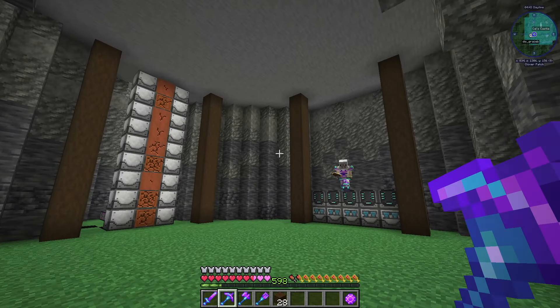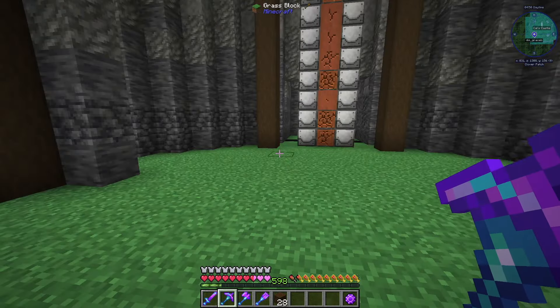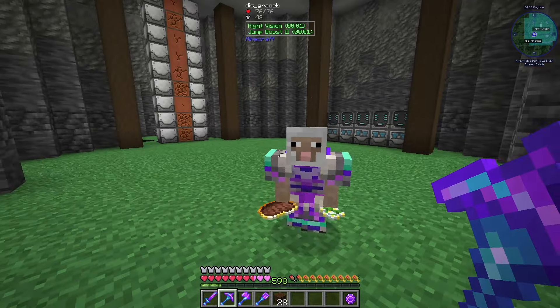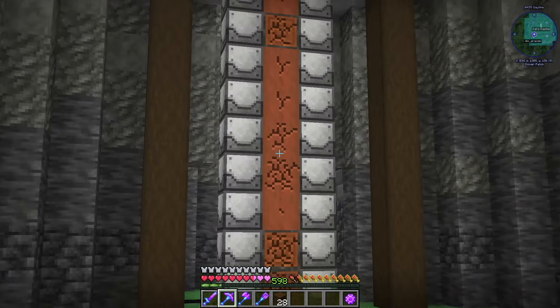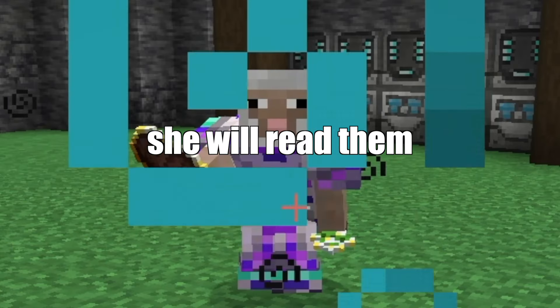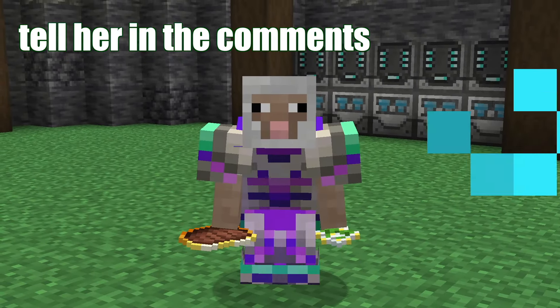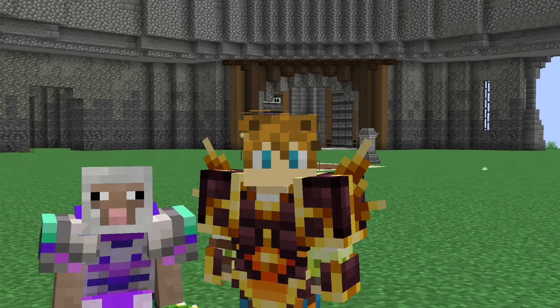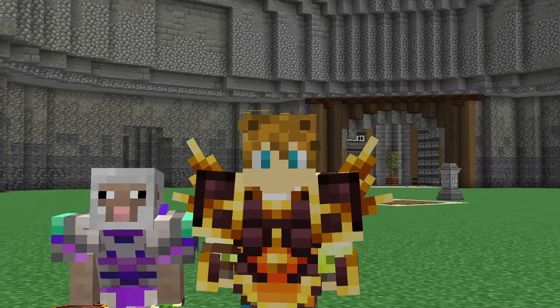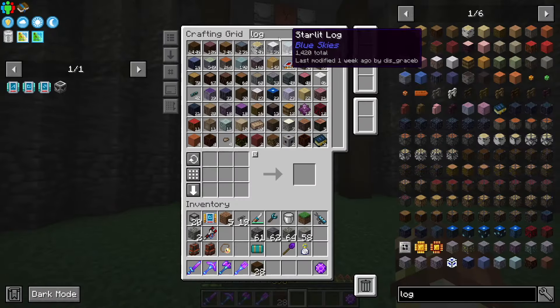Look at that dark oak design. In the comments — is acacia wood the worst wood, and what do you think is the best wood? Tell me in the comments, I read them. Specifically, I think dark oak is the best and I will fight anybody who thinks otherwise. Drop your favorite wood type in the comment section down below. Dark oak is what is up.